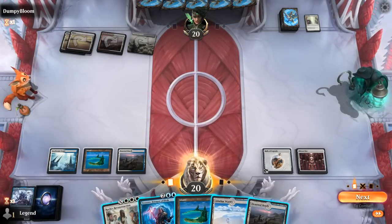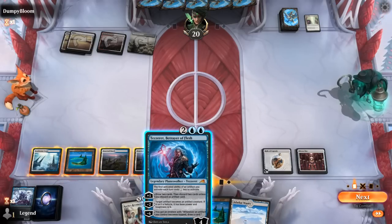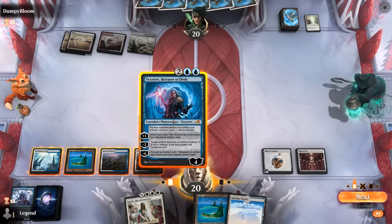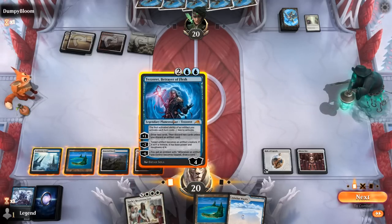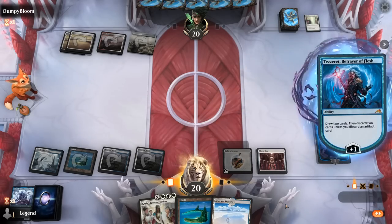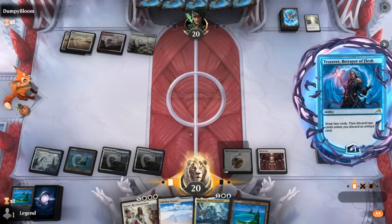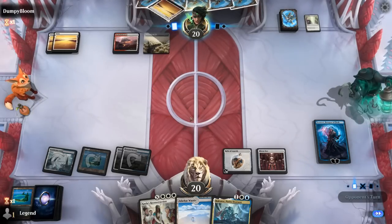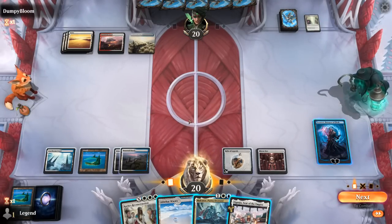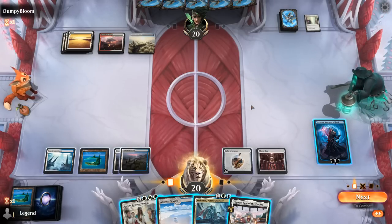Tezzeret could animate one of our artifacts — Mirror Box could turn into a 4/4 — to apply a bit of pressure, or we can work our way up to an ultimate. We just plus first. Then we draw two, discard two lands, and untap. We debate whether to Reconstruct into open mana — could also plus Tezzeret first to see what's up. Two more lands can go, and then maybe we just bait with an Overseer.